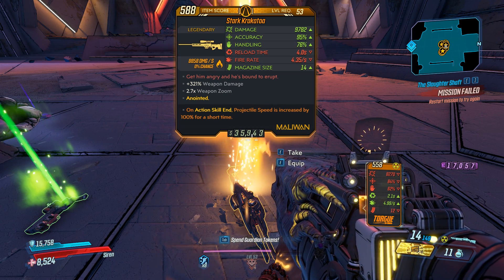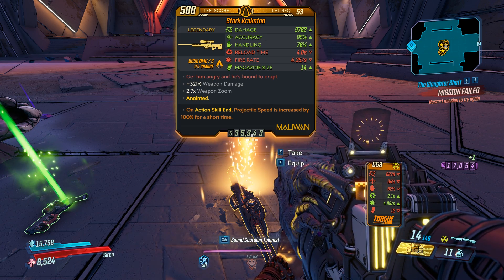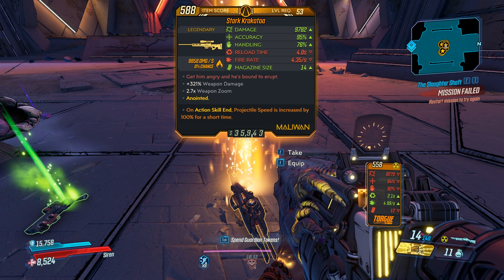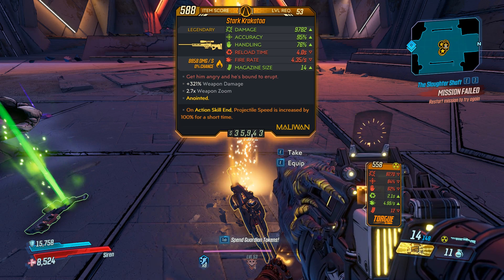Damage: extremely high. Accuracy: great. Handling: pretty good. Reload time: very slow. Fire rate: pretty good for a Maliwan Sniper. Mag size: 14. The flavor text is 'don't get him angry, he's about to erupt.' Bonus weapon damage, 2.7 times weapon zoom. And this one is anointed, but we're not going to use that for the testing.